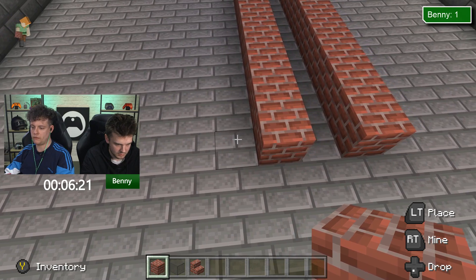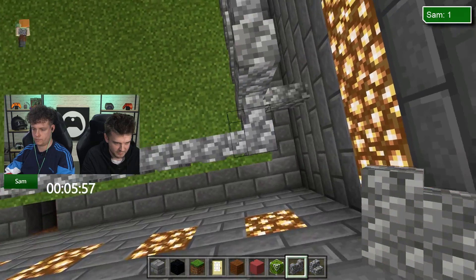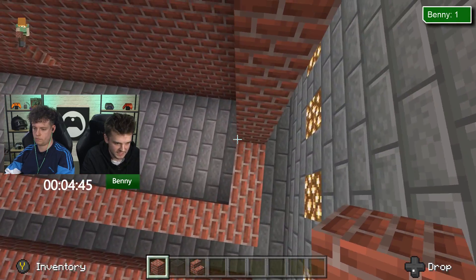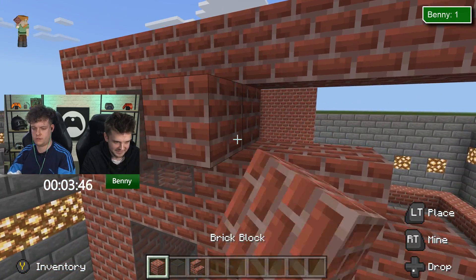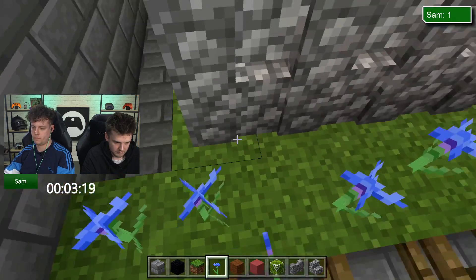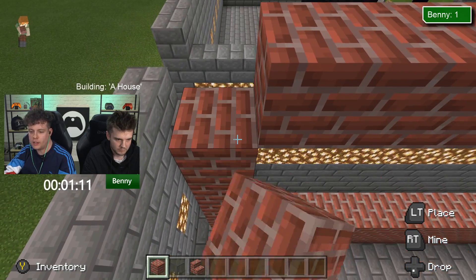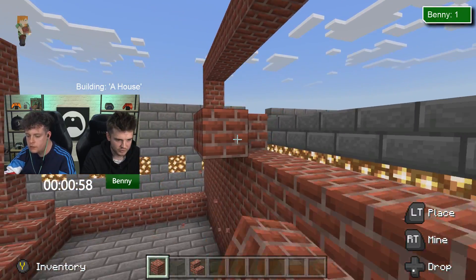So you're going for a brutalist vibe, are you Benny? The stairs go there. I'm looking forward to giving a tour of my house — this is reminding me of the Sims. I should have just gone for a bungalow. I've gone for a two-floor house — huge mistake. Should have made it a two-wide corridor. You walk along, you've got the stairs. How do I build the stairs?